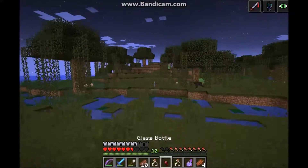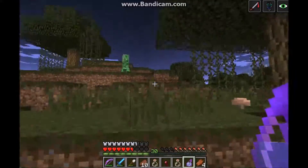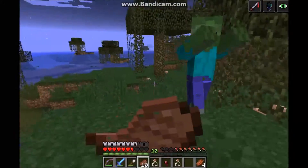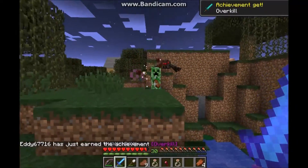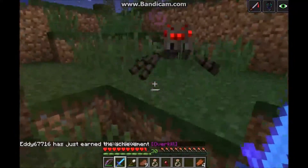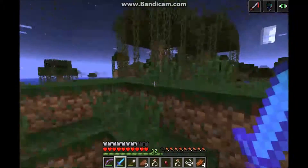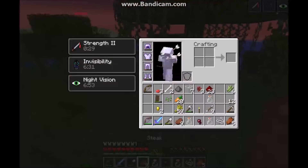I can test out the effects of my poison potion. I'll try it on this creeper over here. If you throw poison at anything that's undead — like zombies, zombie pigmen, and skeletons — it actually regenerates their health. You can only deal damage to undead mobs with potions if you throw regeneration at them.